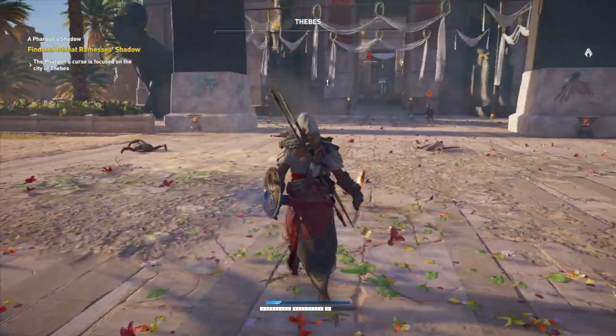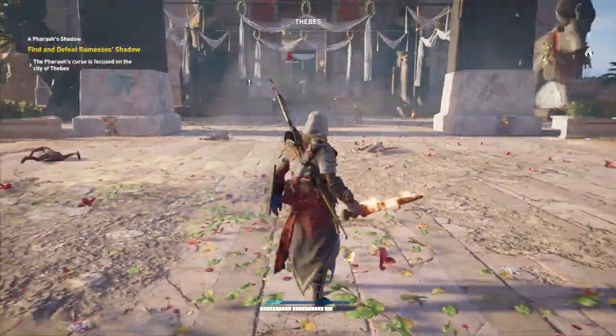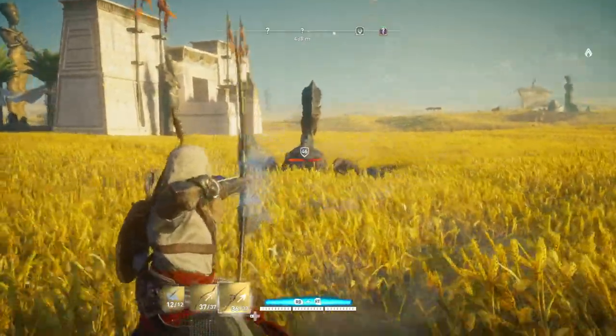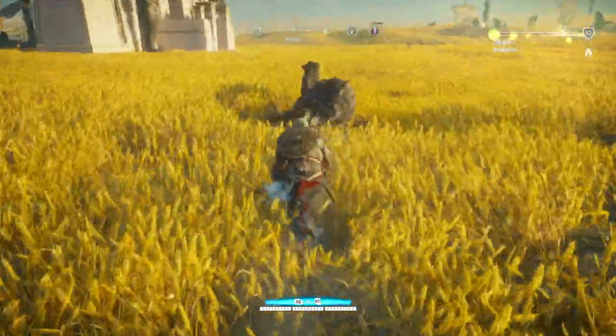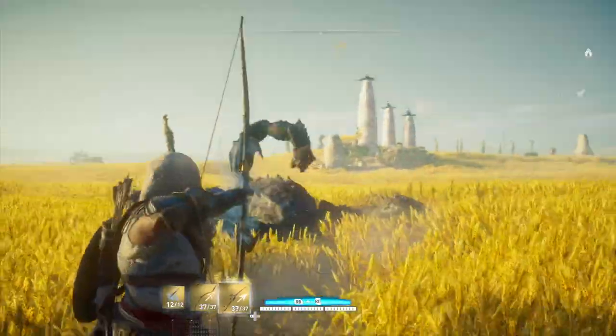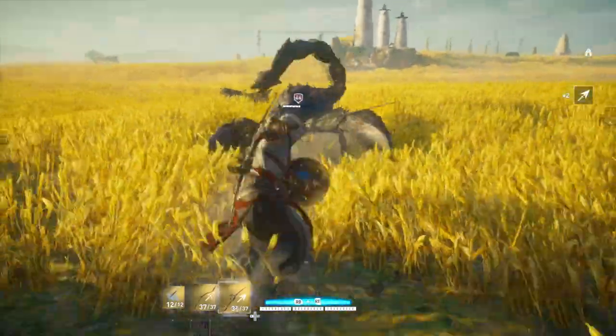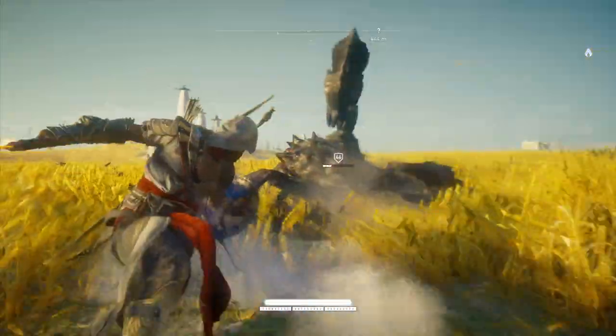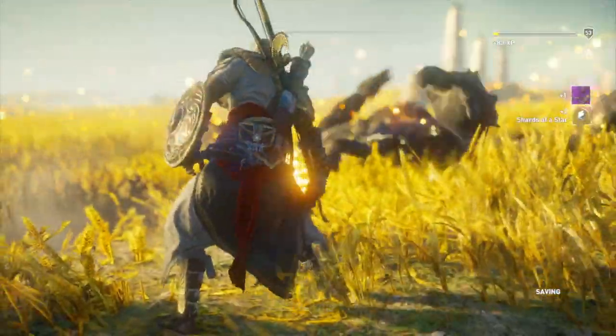For quite a while in this DLC I found it very hard to come by Shards of a Star. It wasn't until I realised where you get them that I started just getting heaps and heaps. The first way you can do it is by killing any of the Pharah Shadows that pop up in the main world. You get 3 from killing them, but that takes quite a while and that's not that many Shards when it takes 20 at the very least to get one of the minimum upgrades.